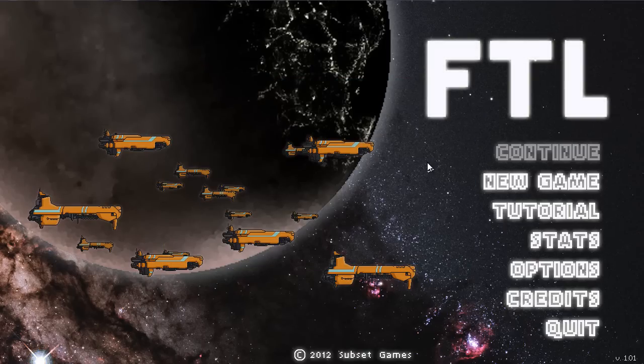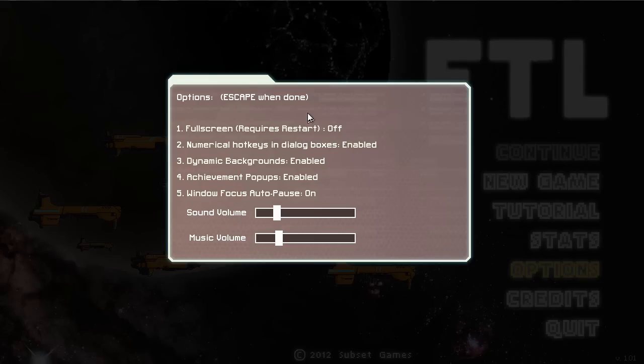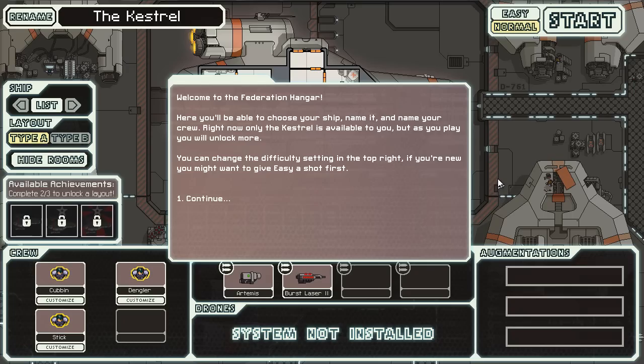I'll describe the game a little bit before getting into it. You control a spaceship and its crew as you try to reach basically the other side of the galaxy. We are being pursued by rebel forces and apparently we have some very valuable information that must not fall into their hands. I don't think I need to edit any of the settings. I'll turn the music up a little bit — I happen to like the music in this game. Dynamic backgrounds, leave all this on, don't need full screen. Let's just start a new game.